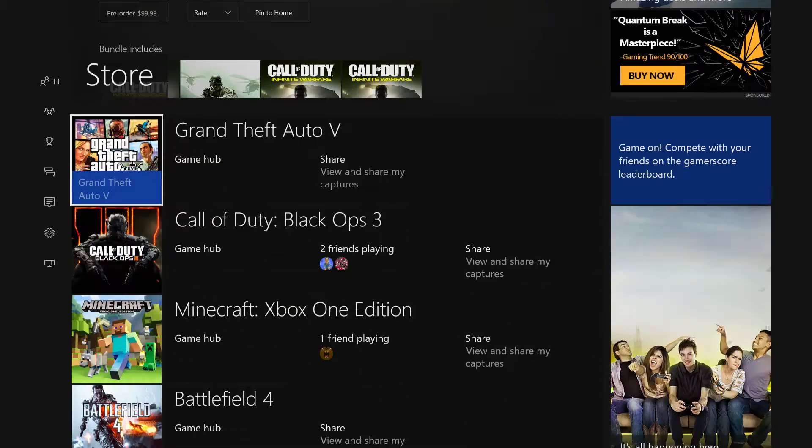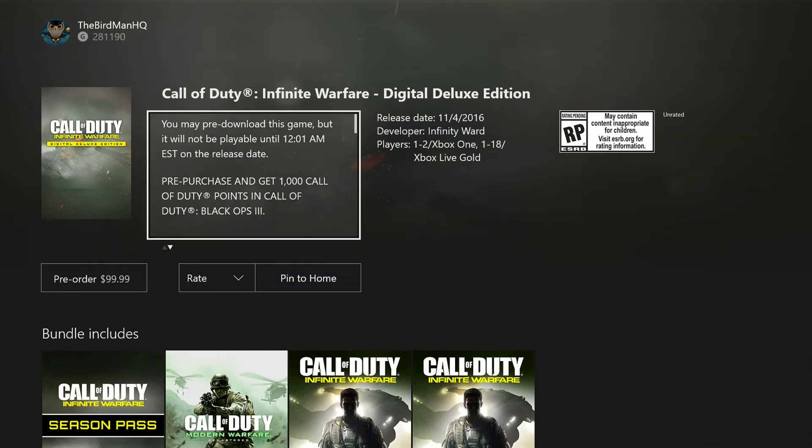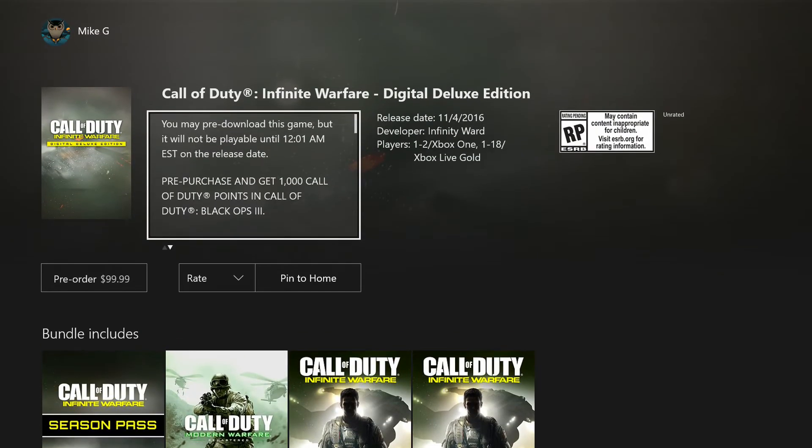1000 free CoD points — it's not really free, but you're basically buying the new Call of Duty and getting free CoD points with it. What you want to do is go to your store for PS4, Xbox One, or PC. It will not be on last gen — they are not making the new Call of Duty for old gen. If you come here, it says pre-purchase and get 1000 Call of Duty points for Call of Duty Black Ops 3.